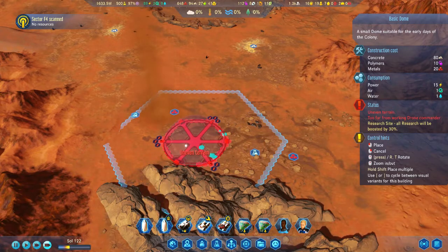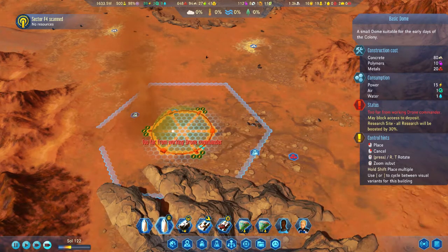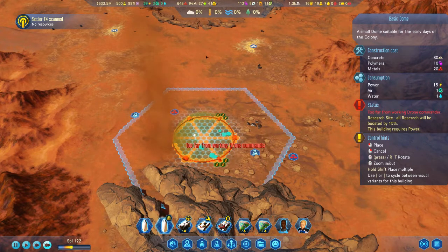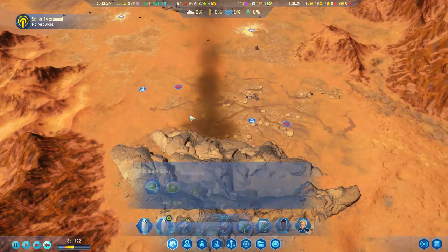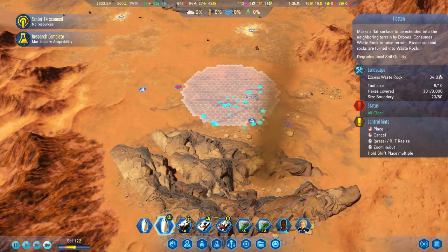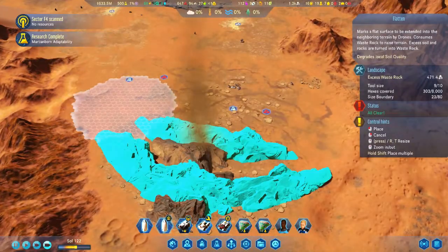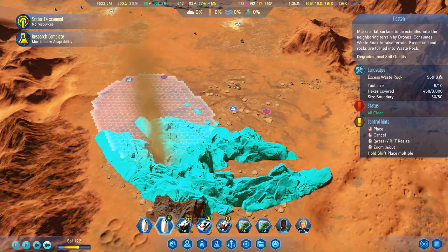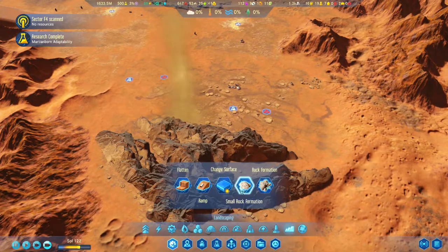Unfortunately, I'm jumping the gun here quite a bit, because right now my population isn't even filling the two Trigons I have built. I certainly don't have enough people to man a third dome. A third dome at this position would require not only scientists but also all the support staff — medics for a medical center, non-specialized people for service buildings — and frankly I just don't have the population to support it. But that doesn't stop me from beginning the construction process, apparently.